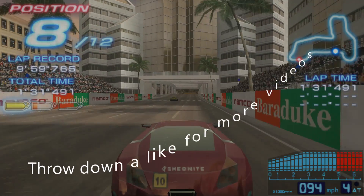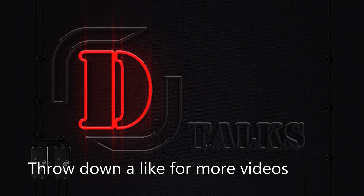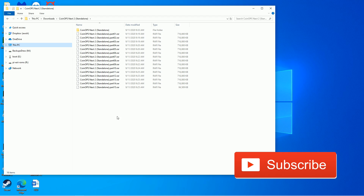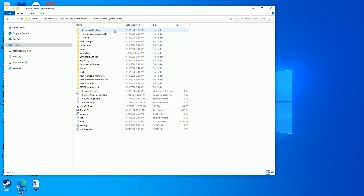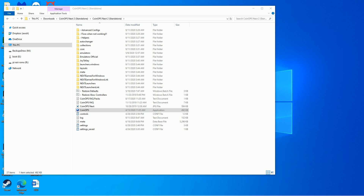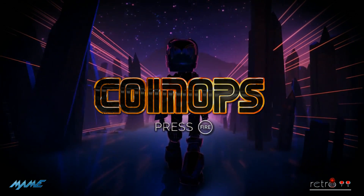I've just downloaded CoinOps Next 2, went ahead and 7-Zipped, extracted all, and I'm left with this directory here. I have an Xbox 360 style controller plugged in. We'll check out the FAQs later, but let's go ahead and launch it up to begin with. This might seem familiar to you — the load-up screen for this particular build.